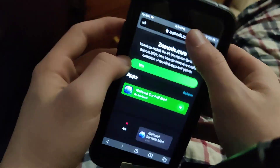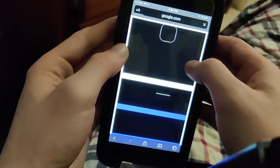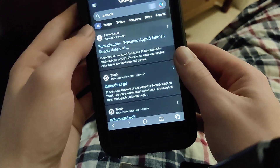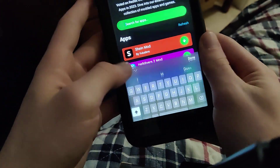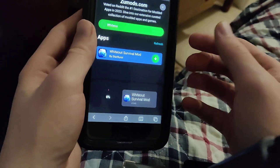So if you want to get everything for free, guys, just go to ZooMods and you're going to be all set. It's super cool — fully working. You just got to go over to the site and type in Whiteout. You can see it says Whiteout Survival Mod and you're good to go.